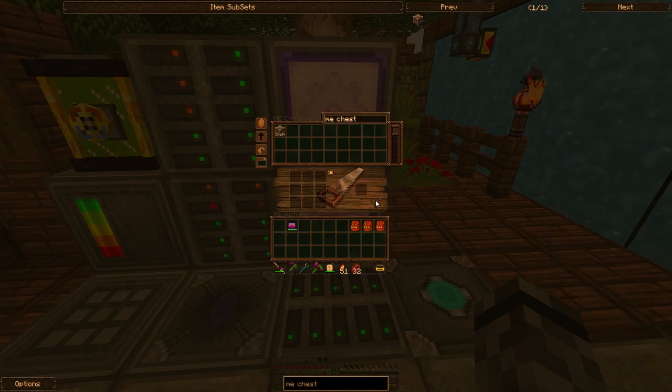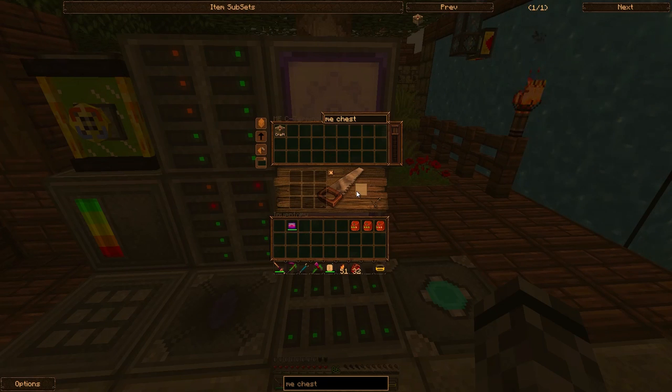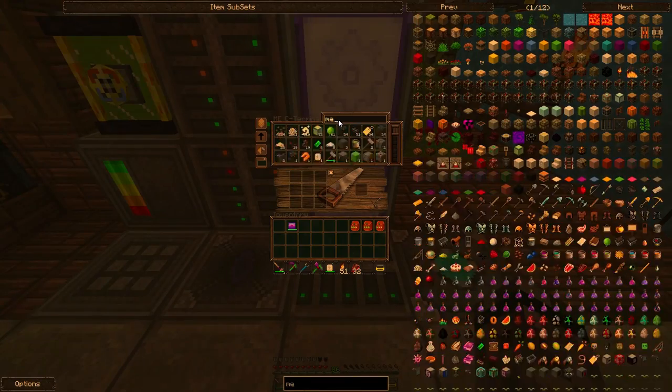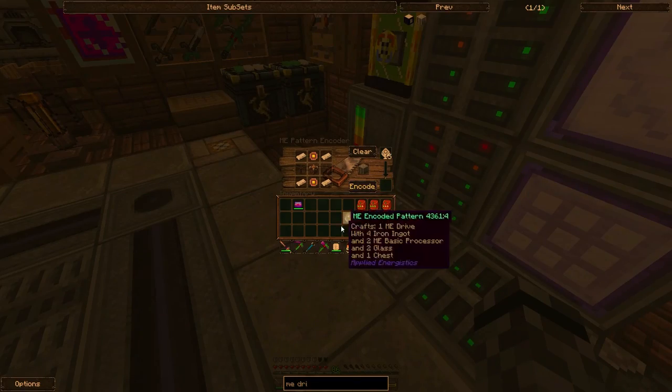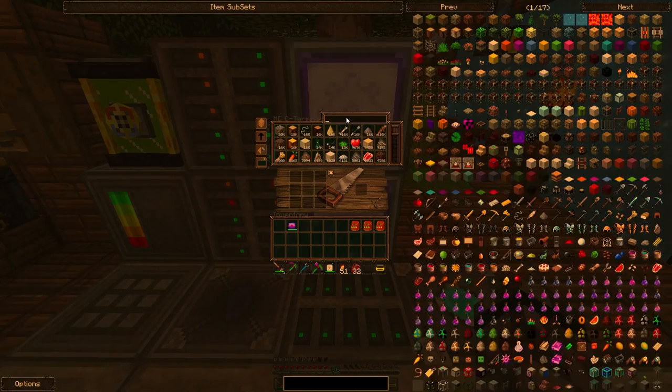Maybe I'll want 10 more — let's go with 30. Or maybe I should just go with a drive. Chests would be cool, but the drive would be much more compact. Let's go with the drive — let's cancel that job. I have so much stuff I want in a stockpile, so I should probably just go with the drive.